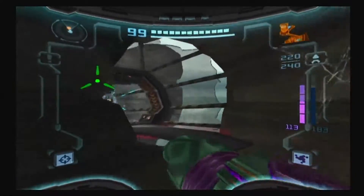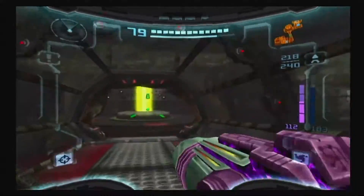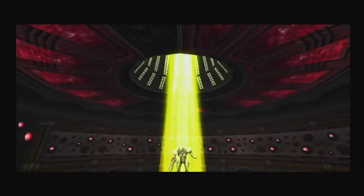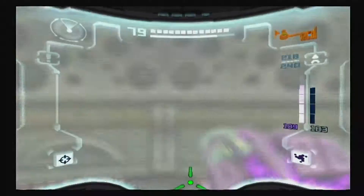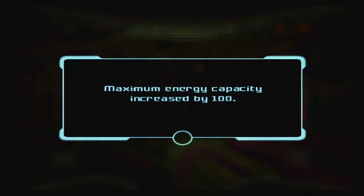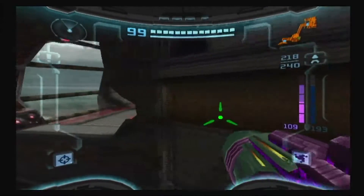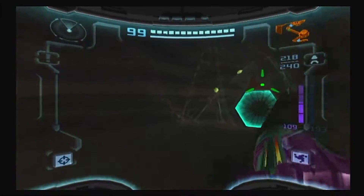We got all the energy tanks. All we need is missiles and one more expansion. We could just fly down here. One more ammo expansion — I believe it's 15 missiles, so three more missiles.